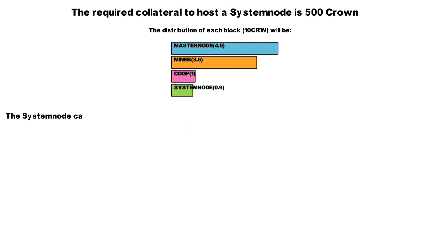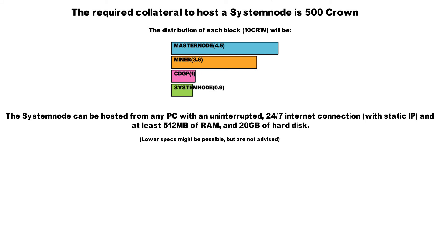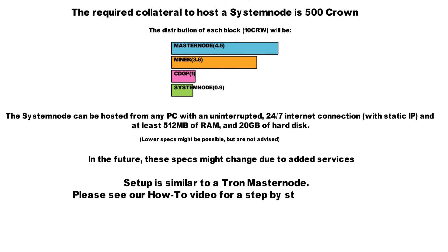The system node can be hosted from any PC with an uninterrupted internet connection that is up 24-7, has a static IP, and houses at least 512 MB of RAM and 20 GB of hard disk capacity. In the future, these specs might change due to more added services. The setup of a system node is similar to that of a Tron master node — please see our how-to video for a step-by-step instruction.